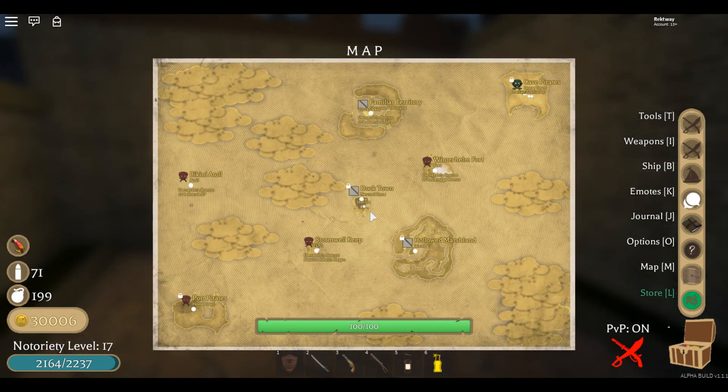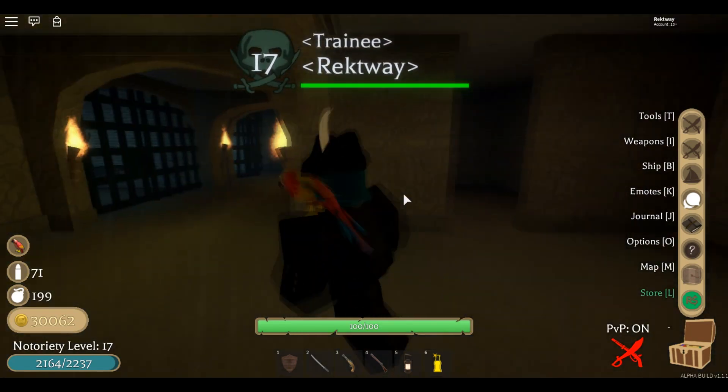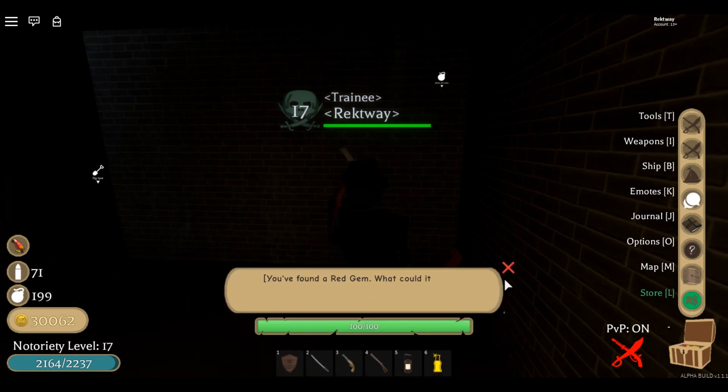The red gemstone is gonna be located at Storm Well Keep, in one of the dungeons right about here. There you have it — you found a red gemstone.